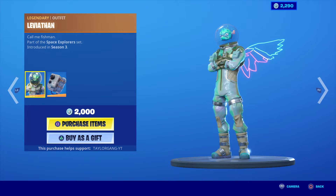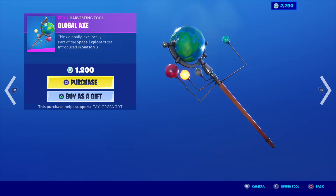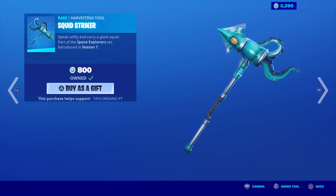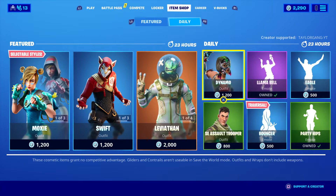The Leviathan comes back. 2,000 V-Bucks for him. The Global Axe — very goofy pickaxe. And the Planetary Robe glider. And the Squid Striker. Very cool set.